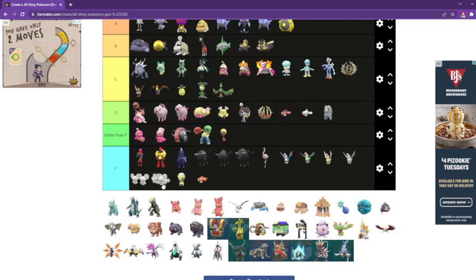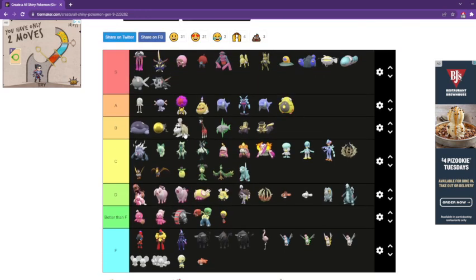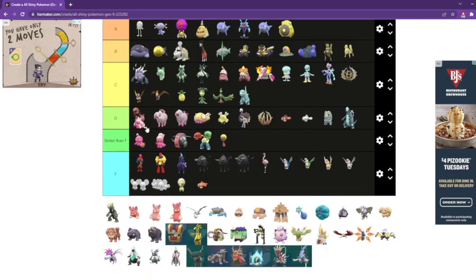This is definitely a D tier — all three of these. Actually, that can go up to C. It's barely changeable and it kind of doesn't make me happy that this is barely noticeable. I'm really seeing I shouldn't put a lot of these high. Wiglett can go down to B — I'm seeing the competition now. This also goes down to B. I'm changing these to B — I feel like they could have done better. I don't think they could have done the shiny better, but I don't think it's S tier compared to the others.